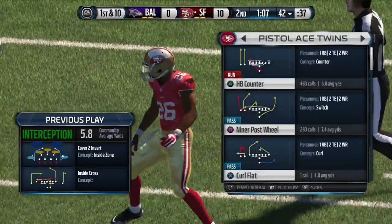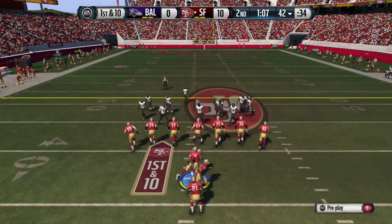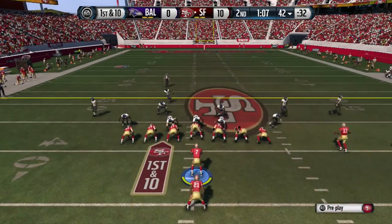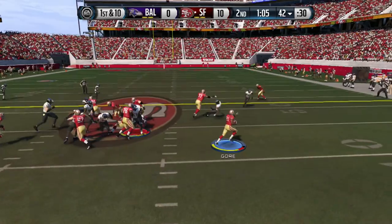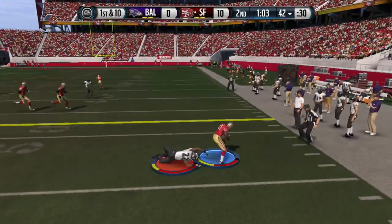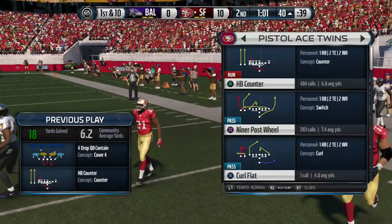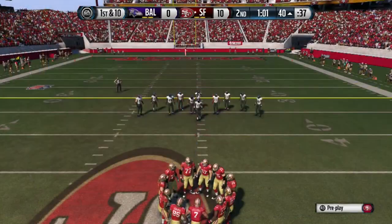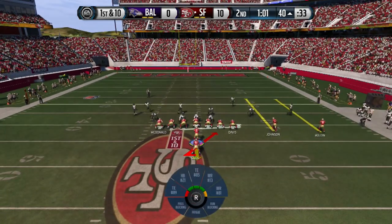He's trying to block my field goal — you've got to be ready for that, especially at the top 100 level. This guy is a top 100 player, so you've got to be careful. If he had blocked it, I would have never kicked another field goal in this game. Here we go — we get the counter to the right, we flip the play. He probably expected us to go left, but this time we got him good.